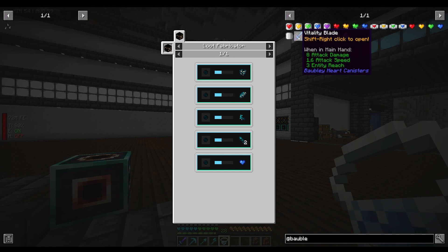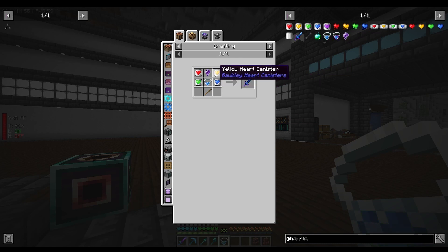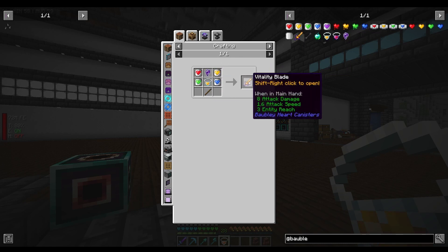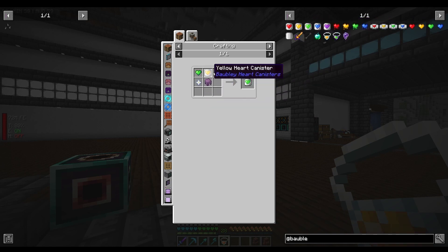I also want to have a look at the vitality blade, because you can put more canisters in it and it increases its damage — I'm pretty sure the damage goes up reasonably high. I'll craft the rest of the heart canisters when we have all the hearts. We've got blue hearts too, so I'll craft those as well.